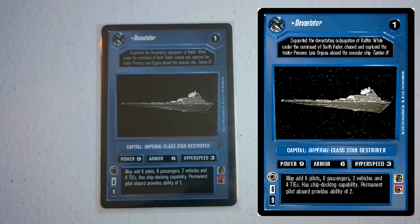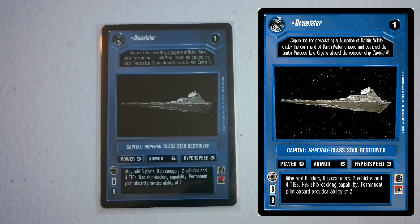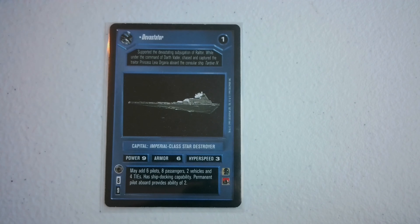Let's go chronologically from the premiere set. The Devastator is the classic first unique Star Destroyer. For reference, the original non-unique Star Destroyer is power 9, armor 6, hyperspeed 3, deploy 8, forfeit 9, ability 1. The Devastator has the same deploy and forfeit but one more power and two abilities, so it's pretty good. It's the first Star Destroyer you see in the movie and it sets the tone for the rest of the unique Star Destroyers.